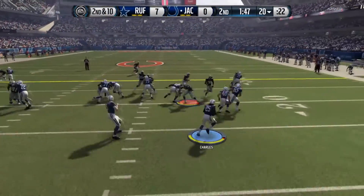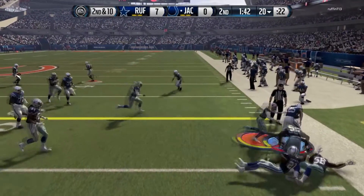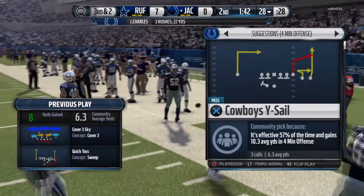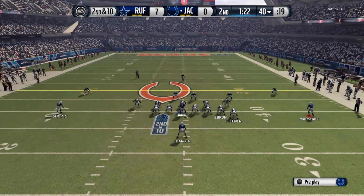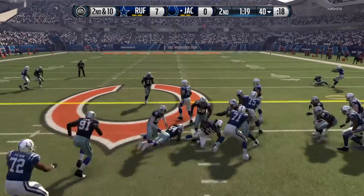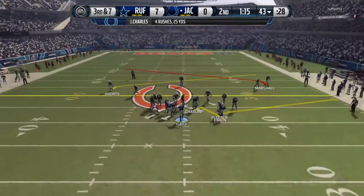We send it out to Jamal Charles — he hits a step-back hezi and the defender completely misses him. That's a great play by Jamal Charles, this man is a speed demon. We hand off again to Jamal Charles for three yards, then run the hurry-up — third and seven, we need a score before the half.